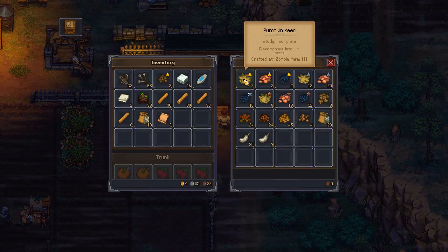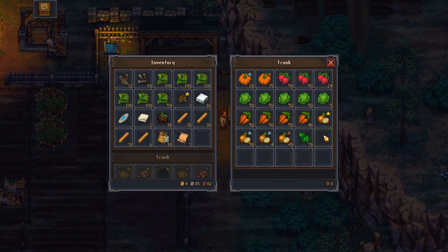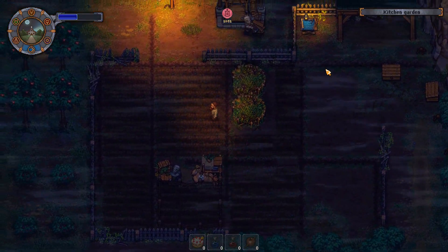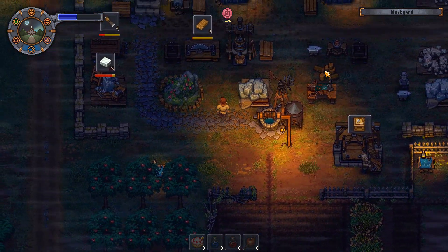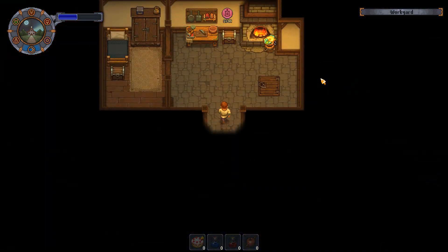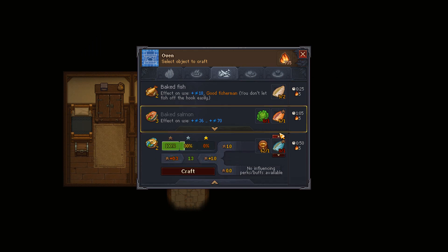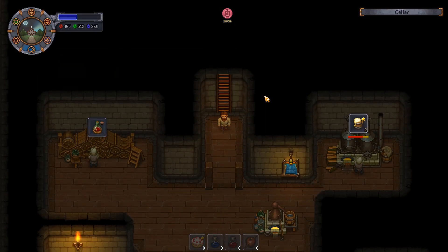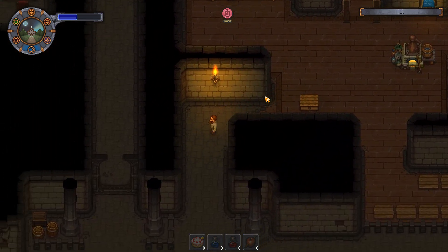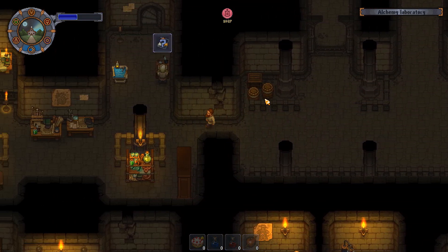Wait — that was Hop Seeds. Yeah, maybe Crop Waste too, I forget. But whatever, I'll figure it out. I gotta go make — hey, fish! Now we see if we can make ourselves some quality Fertilizer.